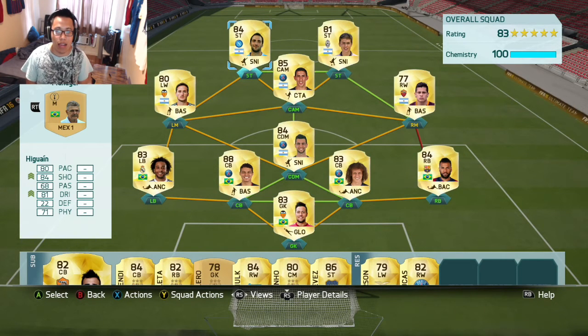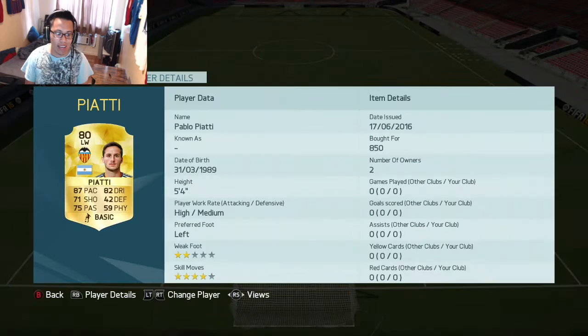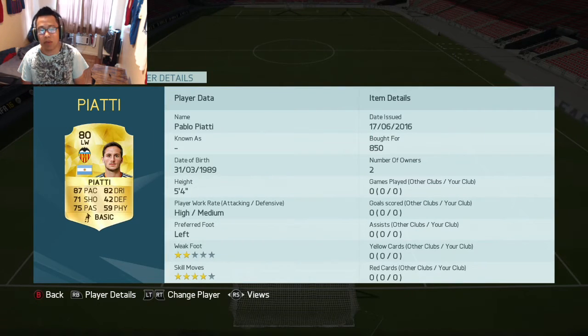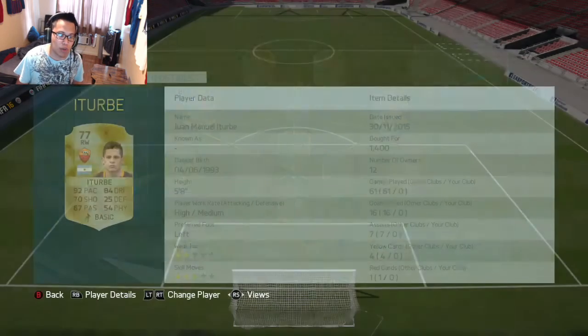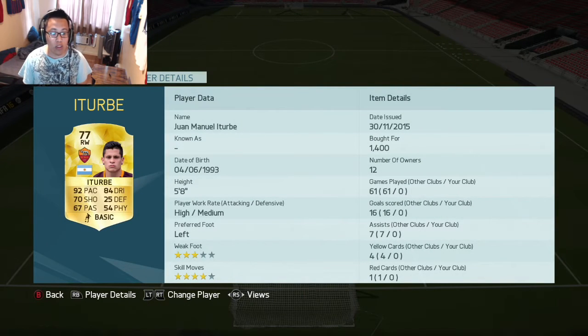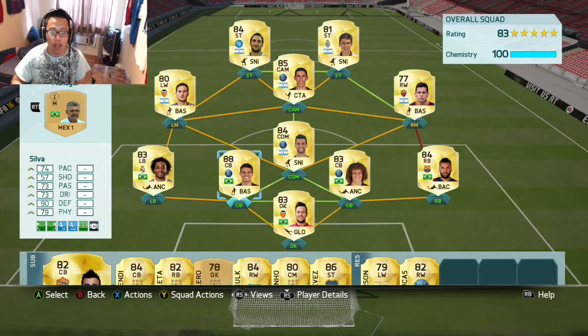I've got a winger and the striker up top, with Maria Pablo Piatti — which is a really good, very good player. As you guys can see, 87 pace, 82 dribbling — very good. And I also have Survey, one of the cheaper Argentinian right wingers, also with 92 pace and 84 dribbling. Then you've got a stopper in the end and probably the best defense you can build out of these guys.